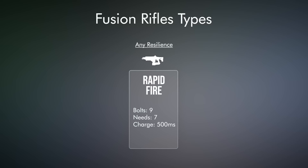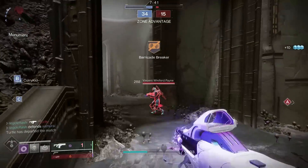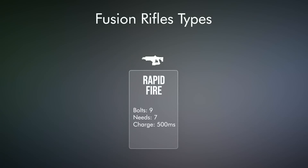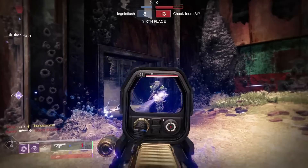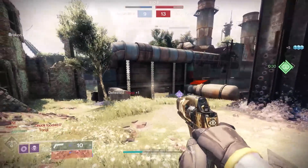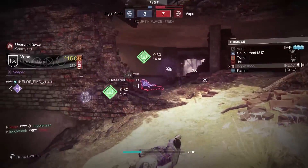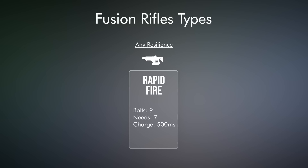That's it. There's no stability buff, no range buff, no accuracy buff, and if you run 5 Resil or below, you will not even notice a difference when fighting a Rapid Fire Fusion Rifle. I say this plainly for two reasons. If you're hoping to bust out your Likely Suspect, Riptide, or Null Composure and suddenly do amazing with them, don't. This buff won't make your bolts suddenly connect. If you feel like these Fusion Rifles are bad, it's because they are. You can check out my full Fusion Rifle ranking list for details on why they are, and this buff isn't going to change that.